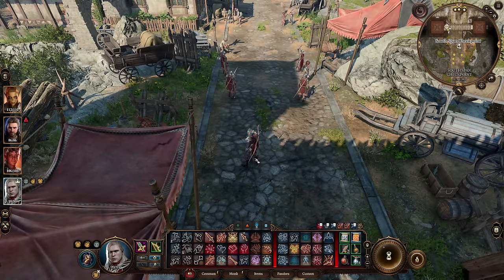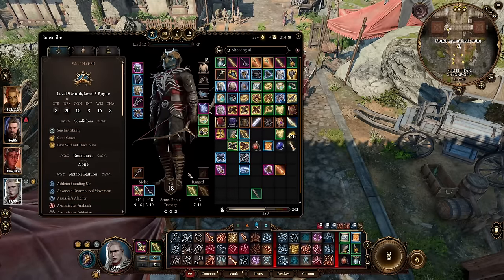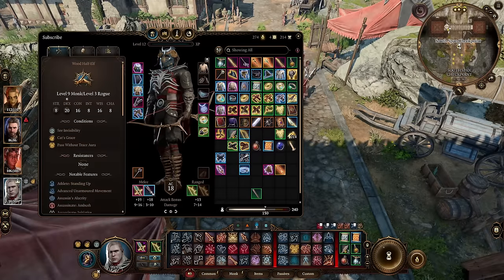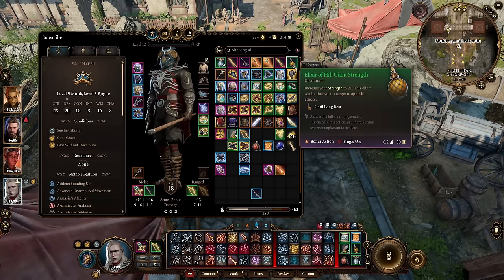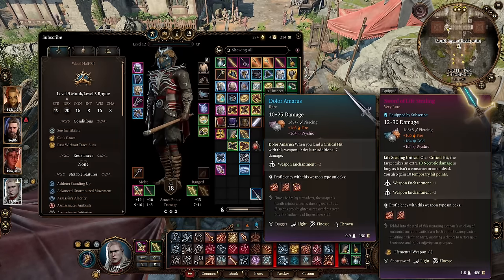Alright, for this combat showcase I am going to showcase it two different ways. I'm going to showcase combat using the Club of Hill Giant Strength without using the Elixir. Then afterwards, I will showcase the extra damage you can do by min-maxing with the potion and this dagger in my offhand.